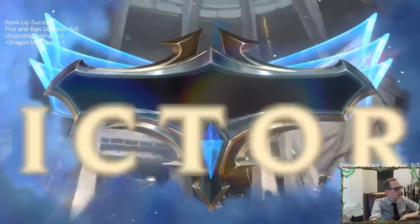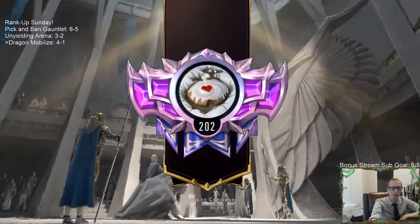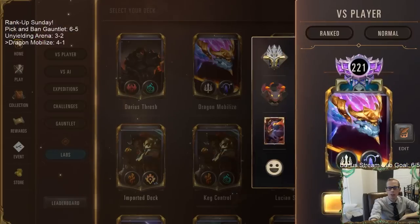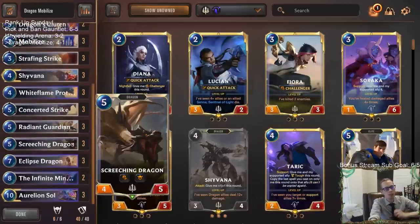Alright, there we go - GG's, 4-1! Turns out furious dragons with Challenger that are just killing units both turns can help you stabilize. Turn four I did play two Screeching Dragons, so double Screeching Dragon on turn four got to just start annihilating things back and forth each turn. That worked out. So there we go - another win in the book, that's 4-1.